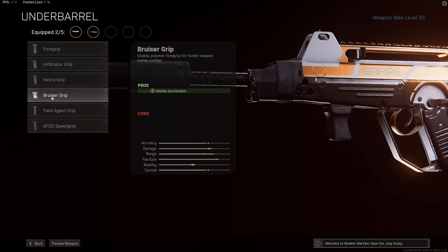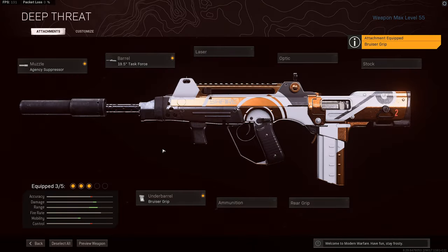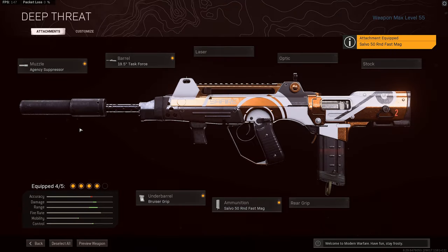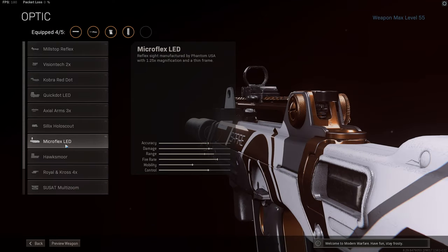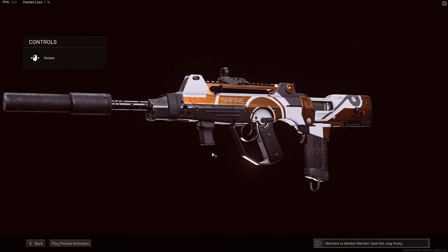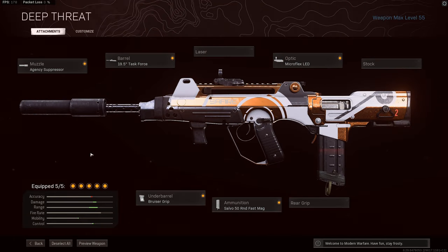The Bruiser also beats the Field Agent Grip by decreasing vertical recoil further, so you should be taking this on Cold War assault rifles pretty much every single time. The fourth attachment is the 50 round salvo mags for more ammunition and somewhat better reload animation timings — Cold War guns have a really big issue with this at the moment, and hopefully that gets fixed soon. And finally, I'm using the Microflex LED optic for a really nice clear picture. This FFAR is a really strong gun in Warzone right now thanks to that large max damage range out to 43m and the blisteringly fast 900 rounds per minute rate of fire.